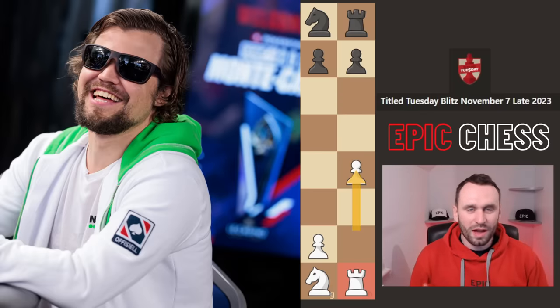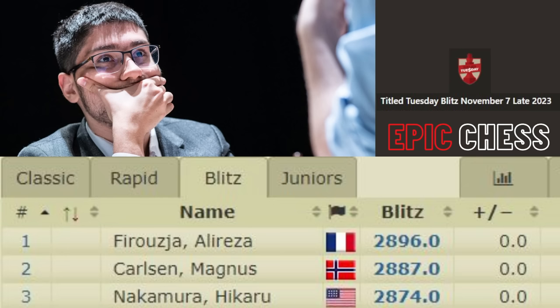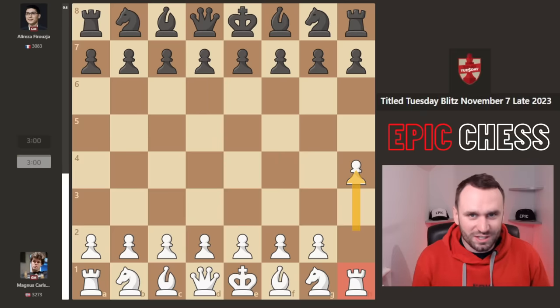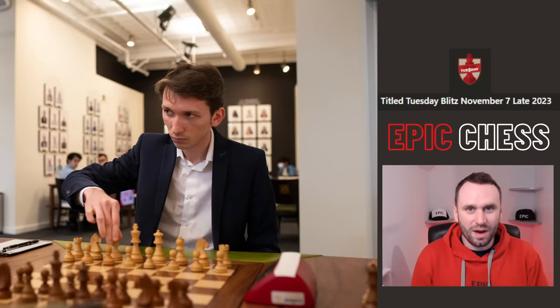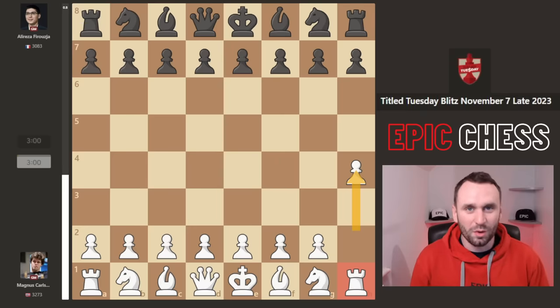This is the Plough, and Magnus Carlsen played it against none other than the world number one blitz player Alireza Firouzja. This is the Title Tuesday late event, and Magnus had just played this opening against Nihal Sarin and Gregory Aparin and wiped them off the board.